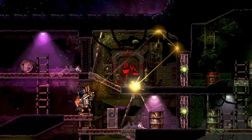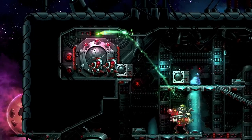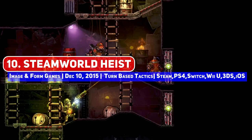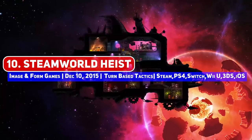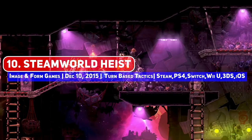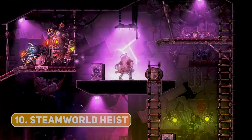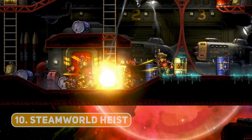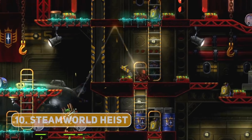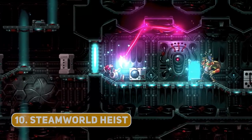Now for a little bit of a surprise. Developer Image and Form have done an excellent job with the SteamWorld franchise, with SteamWorld Heist being a unique side-scrolling turn-based tactics title. While most of these other games have units on a grid, you instead position your units manually here — climbing ladders, crouching behind crates — and have to manually aim your shots, which adds an element of skill. A departure from the rest of these titles, but still worth a play nonetheless.